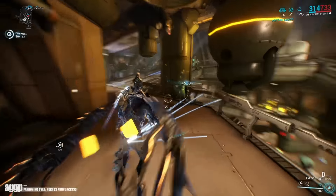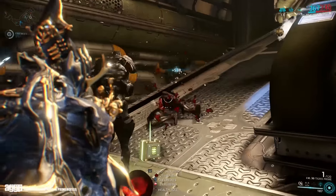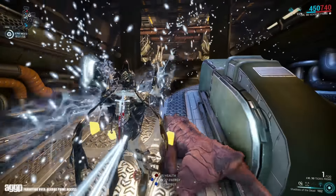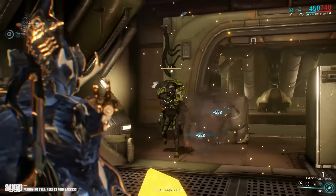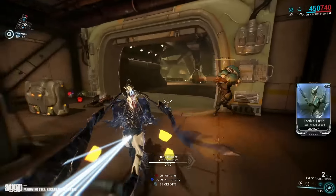Especially since its crit multiplier has gone up to 2x from 1.5x. Seriously, how are you gonna give me more crit damage but take away my crit chance? Last but not least, the Tigris Prime retains two stats from the original Tigris: the 9.1 accuracy, which is higher than the Sancti Tigris, and its 1.8 reload speed, which is slower than the Sancti Tigris. A bit of a pain but nothing too major.